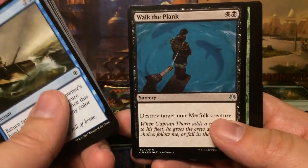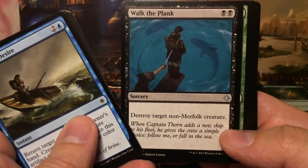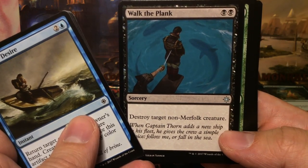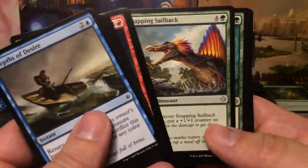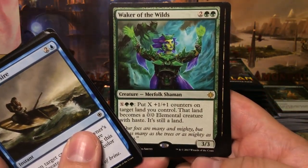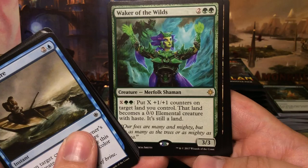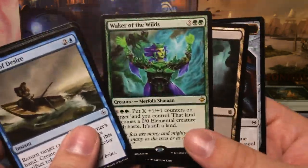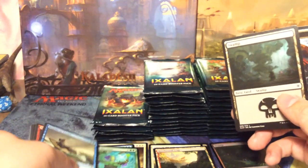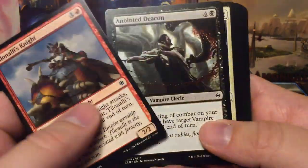Storm Fleet Arsonist, Walk the Plank — I love this card. I'd almost play this over Fatal Push because of the flavor — he's walking the plank! Snapping Sailback, and we have Walker of the Wilds: four mana 3/3. For X and two green, put X +1/+1 counters on target land you control; that land becomes a 0/0 elemental creature with haste but is still a land. At the pre-release I had lands against me that were 8/8 and 11/11 — just crazy.